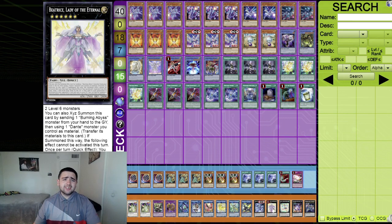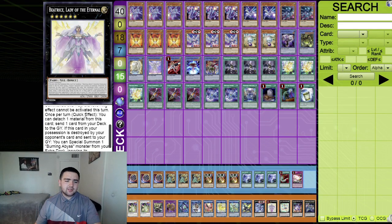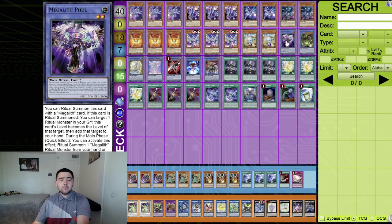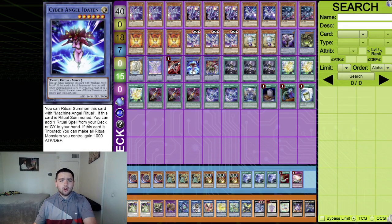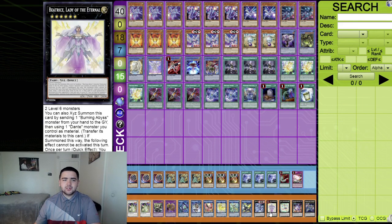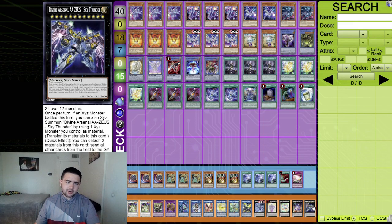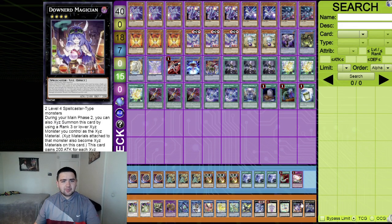Playing one Beatrice, Lady of the Eternal — the only effect that matters is her quick effect: detach one material and send one card from deck to graveyard. You usually send Ava, then banish to get two fairies back. It's very easy to make Beatrice because Diviner becomes level six after sending Arc Light, Phul becomes level six, and Ben 10 and Idaten are also level six. Then we're playing the Lyrilusc Assembled Nightingale package to go into Thunderhawk and then Zeus, because that package is just absolutely ridiculous.